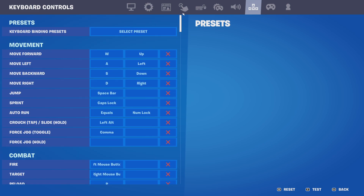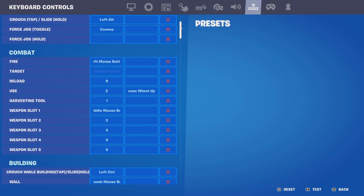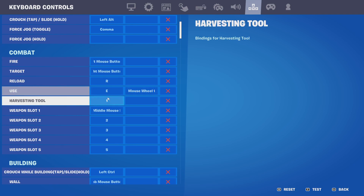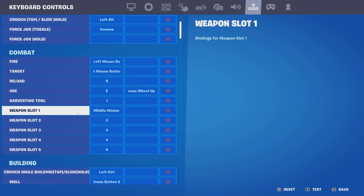Usual settings: WASD for movement. I got my sprint on Caps Lock because I put my crouch on Alt — you don't need to do that, that's just my preference. I got my use on E and scroll wheel up, because if you scroll up it's way faster when trying to grab something. My harvesting tool is bound to 1.